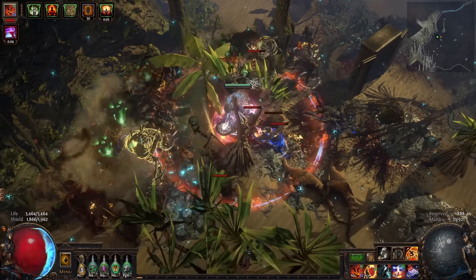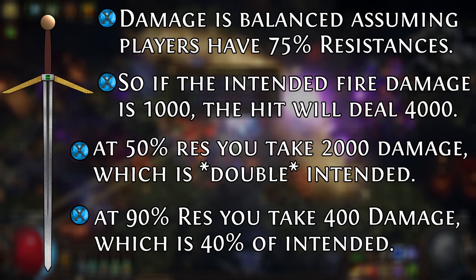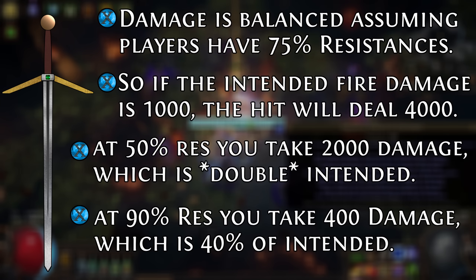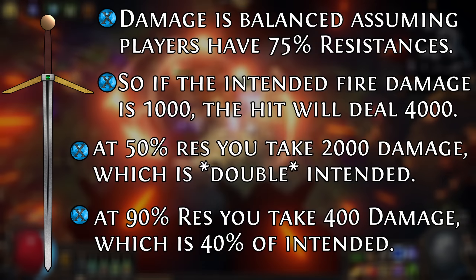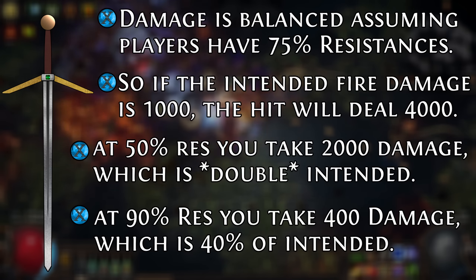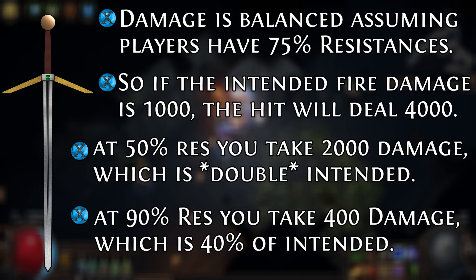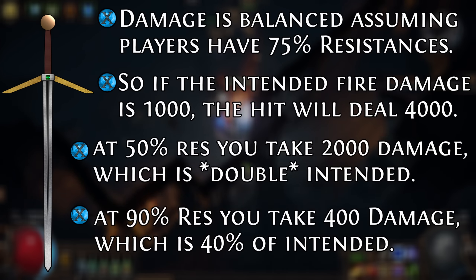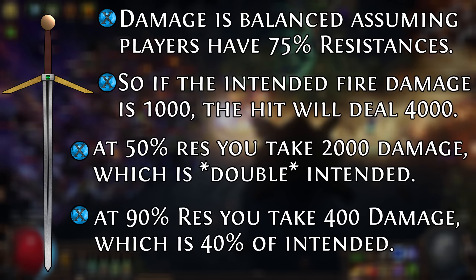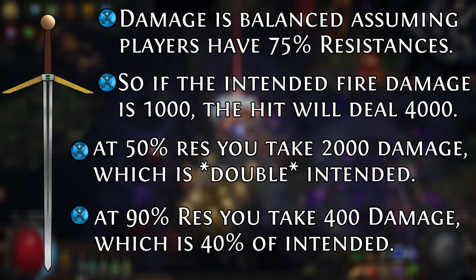Let's go back to the fireball example. If an enemy hits you with a fireball and GGG intends for you to take 1,000 damage, the fireball will deal 4,000 fire damage. So if you have 50% fire res, you'll take 2,000 damage — twice the intended damage — which could very well be lethal, especially if you're taking multiple hits in rapid succession or if it's a boss ability that hits much harder. On the other hand, if you have 90% fire resistance, obtained through increased maximum fire or elemental resistance, then you would take 400 fire damage, which is 40% of the expected damage and very likely to be trivial.